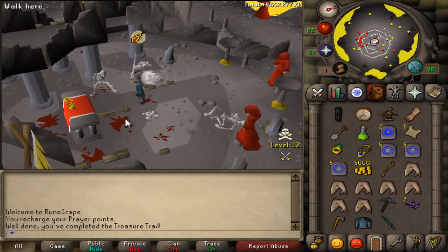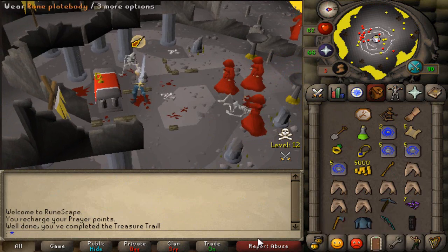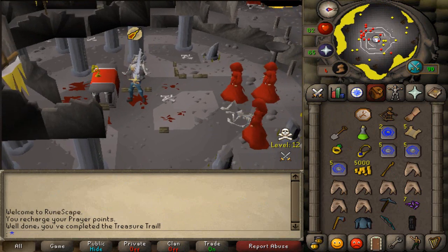Okay guys, well we just got our clue scroll and these little bastards interrupted me, but just some standard rune items, seven sweets, you know. Just your standard, fairly shit clue scroll.